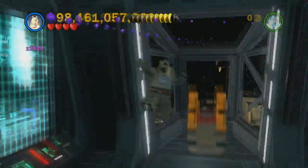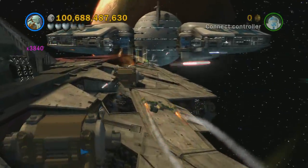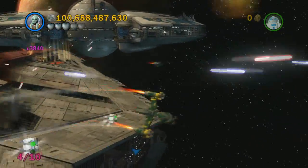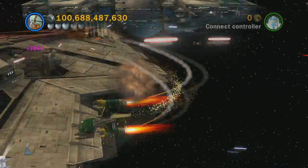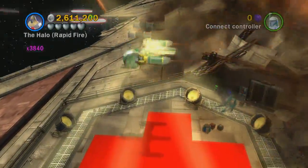Then go back outside, get back into your ship, and grab that minikit we launched into space earlier. That will give you five out of ten.